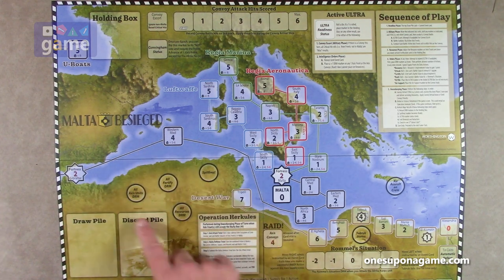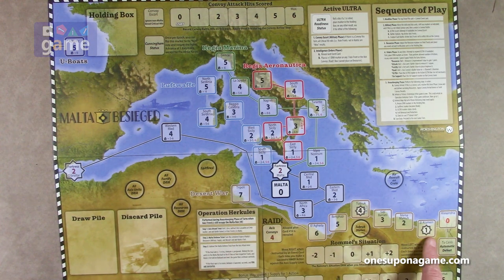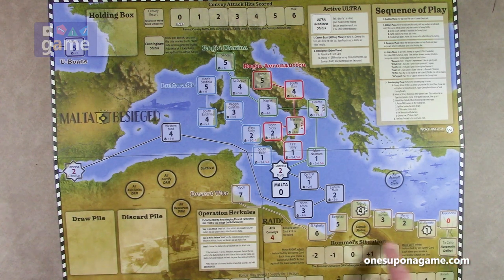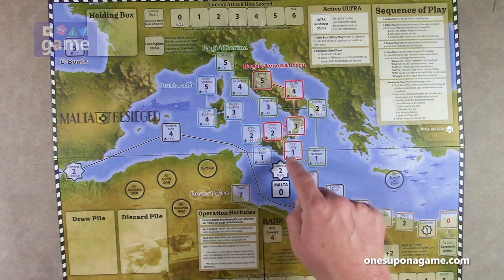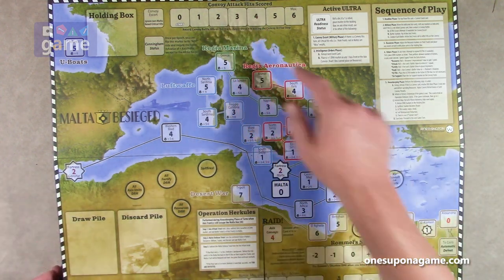The black track is just called the black track because they have a name — North Africa. And then you've got a secondary track going from Tripoli down to El Alamein, Alexandria, and to Cairo for automatic defeat. So you've got to manage two tracks — all the ones coming at you, plus this one over to the side. Pretty map, very nice. Military track, supply track, morale track, convoy attack hit scored.